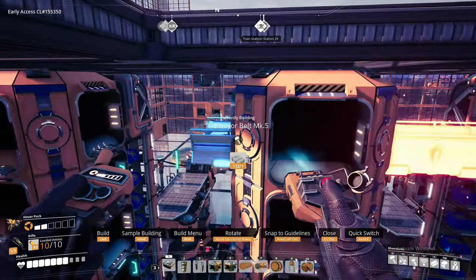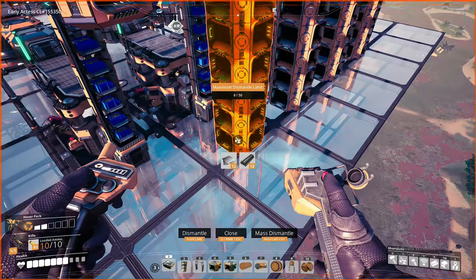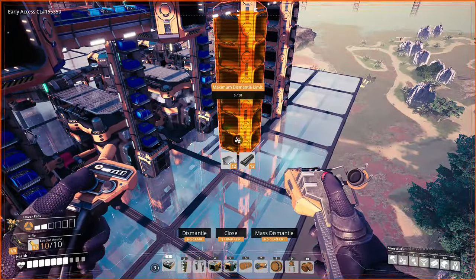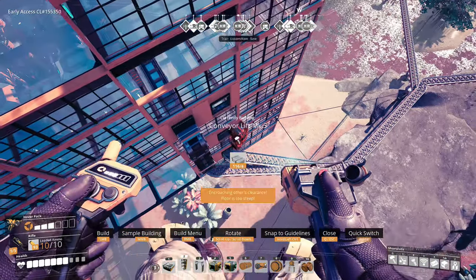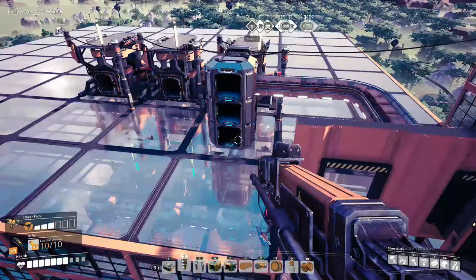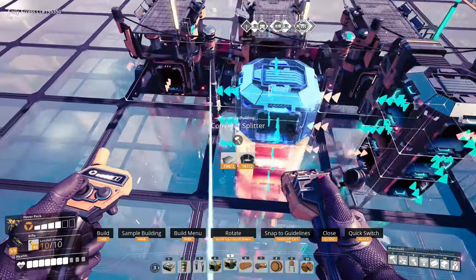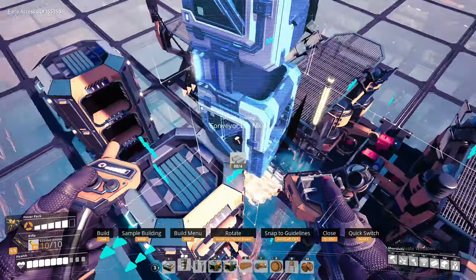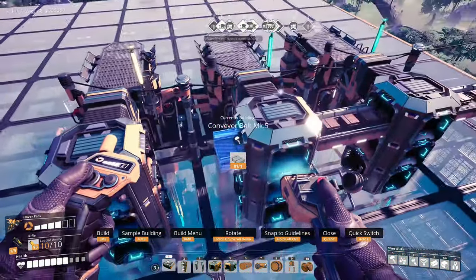We're rattling along at a good rate of knots here - I'm so used to building these I can nearly do them in my head. Let's go to the next floor; we'll make the cables and also the copper sheets - I totally forgot we need those as well. Put the lift up for the copper ingots, make the wires, make the cables, then the copper sheets. Then we've got to get the belts all the way back to the crystal oscillator factory, onto the trains, and that will get shipped to what will be the turbo motors factory. See what I mean - this whole turbo motors recipe is massive.